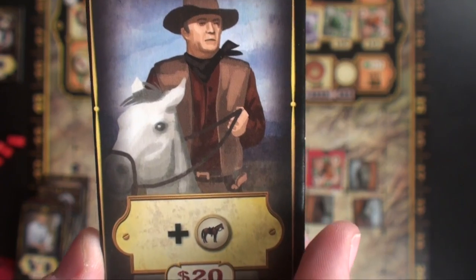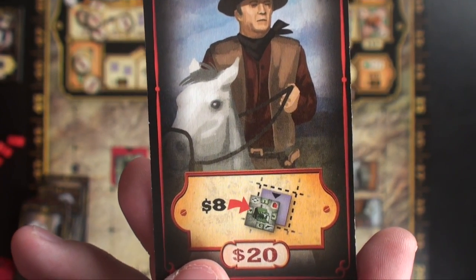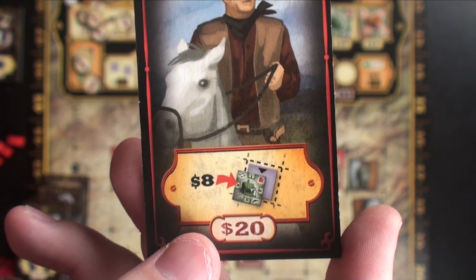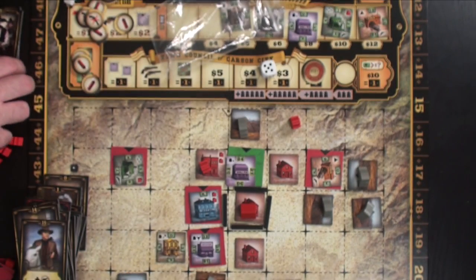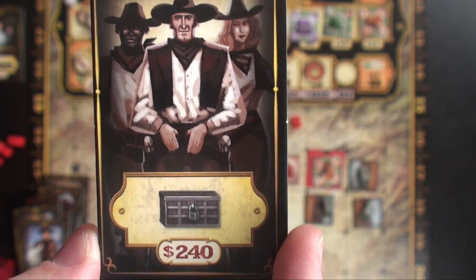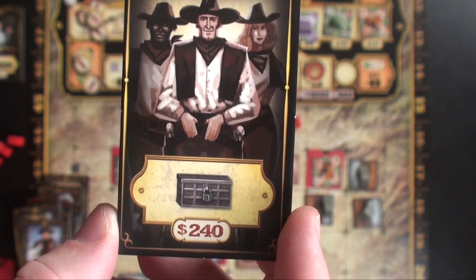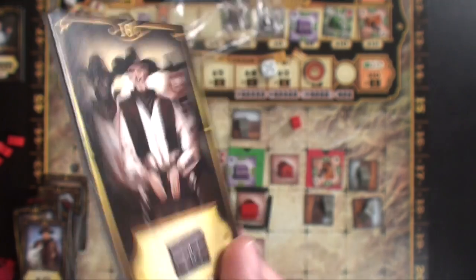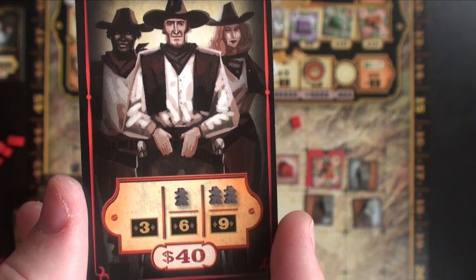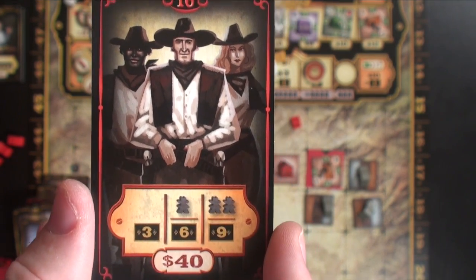The cowboy is number fifteen with a $20 max — he immediately receives a new horse token. His variant: pay $8 immediately and receive a ranch from available buildings, then place your property marker for that ranch. The heroes card is number sixteen with a $240 max cash limit. All your buildings are protected from enemy attacks, whether players or outlaws. His variant: when moving outlaws consider your building income as zero, and you may choose to receive 3 victory points, or return one cowboy to the general supply for 6 VPs, or two cowboys for 9 VPs — very powerful for catching up.